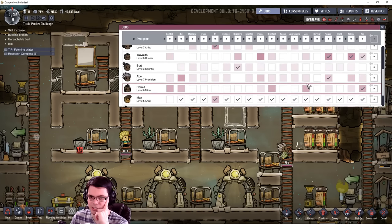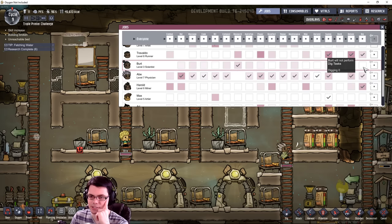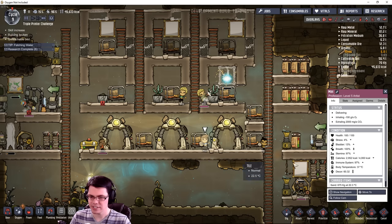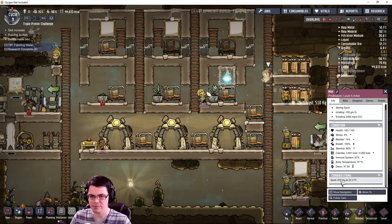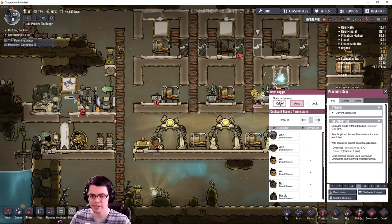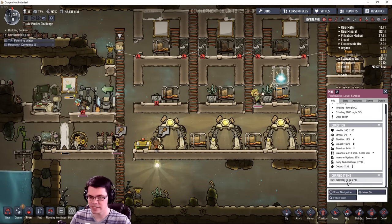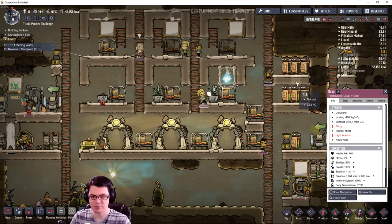Max will be an all-rounder — actually he should be my sweeper. That means Abe is going to be the all-rounder. Max has 675 kilograms capacity — this dude can pick up so much. I can leave these doors open as well — look at him, he's carrying over 600 kilograms!